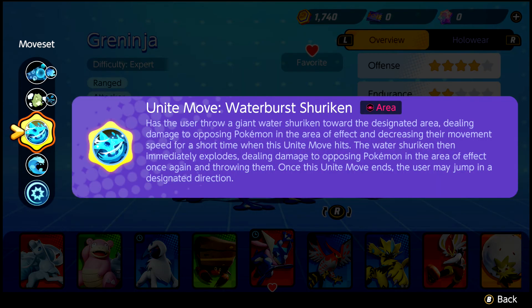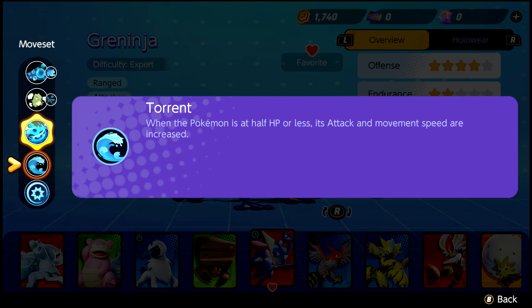At level 9, you will learn the Unite move, Water Burst Shuriken. This move will attack enemies and lower their movement speed in a specific area. And finally, Greninja's passive ability is Torrent, which increases your attack and speed when below half HP.